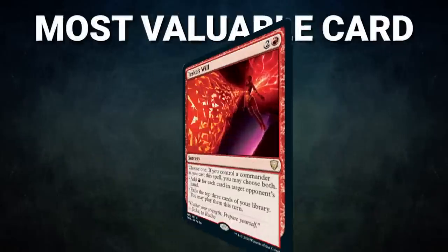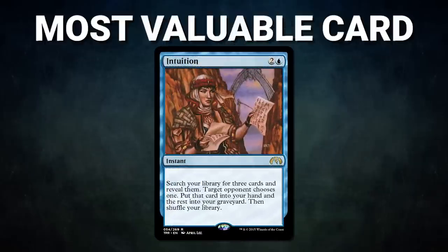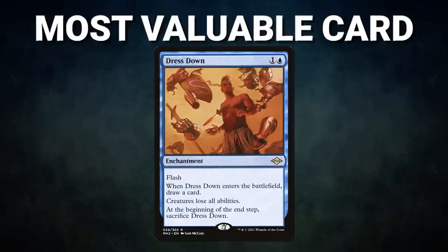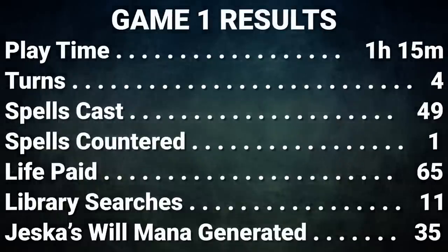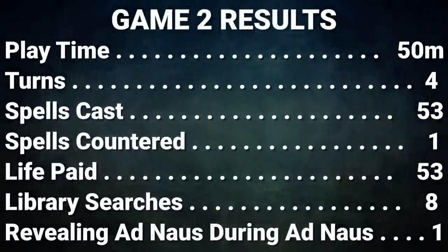The most valuable card in Game 1 goes to Jeska's Will. Not only did this card single-handedly generate over 30 mana for Cal on his final turn, but it also allowed him to find the cards he needed to close out the game. Card draw plus mana generation is a very powerful combination, and Cal showcased that here tonight. The most valuable card in Game 2 was trickier to decide. At first glance, Intuition looks to be the clear choice as it allowed Zac to answer Mike's win while setting him up for victory, but the unsung hero of tonight's game goes to Dress Down. Intuition set up Zac beautifully, but Dress Down is what turned off Noah's Stacks pieces, allowing Zac to combo without any restrictions on his turn. This is a great card for stopping other players' Docksides, Dockside wins, and as we saw tonight, shutting off Stacks pieces. Well, that about wraps it up for this episode. Tune in next time when we duke it out to see who will be the king of the competitive EDH table. Thank you so much for watching, and we will see you next time.